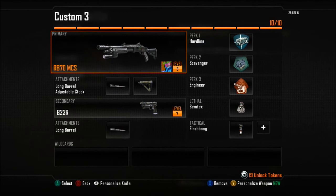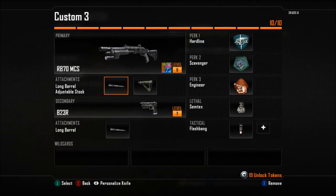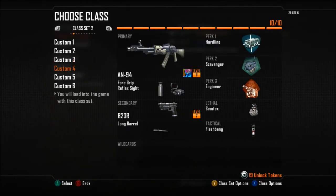Next is Custom 3 with a shotgun in it — the Remington with long barrel and adjustable stock. B23R with long barrel. Flash Bang. Semtex. Engineer, Scavenger, and Hardline.